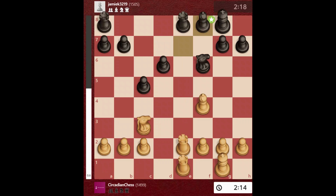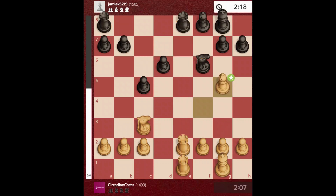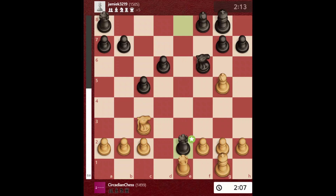Now I double up the rooks attacking his dark-square bishop. He moves the dark-square bishop, and now some of you may be thinking I can take the rook — he'll take back and I can take — but I'm wrong to think that because he can take back with his knight. So I play bishop to g5 attacking the knight so that I can take the rook.